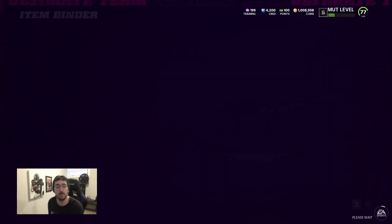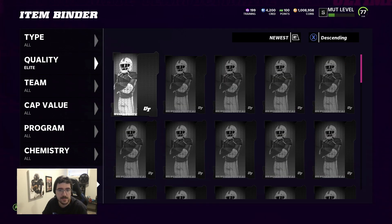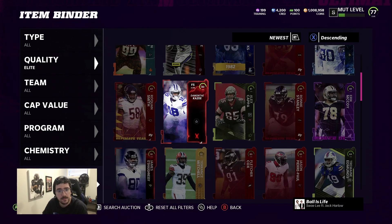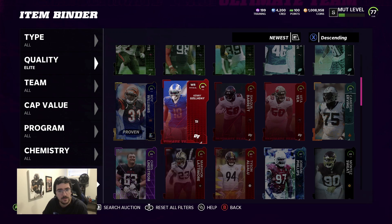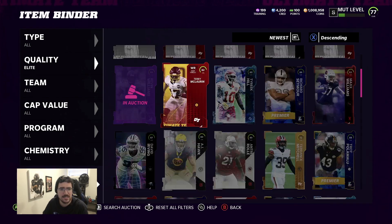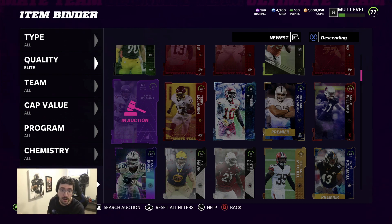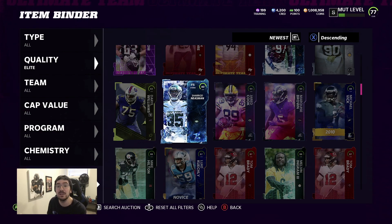Let's see exactly how many elites right here in the item binder. So that'd be 5, 10, 15, 20, 25, 30, 35, 40, 45, 50, 55, 60, 65, 70, 75, 80, 85, 90, 95, 100, 110. We got 112 elites - not bad, over 100. But did we get our millie back? We really did not get any big banger pulls. I'm going to add up all these cards right now and see exactly where we stand.